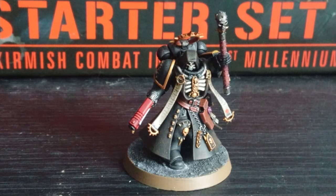So the Primaris Chaplain: he's Movement 6, Weapon Skill 2, Ballistic Skill 3, Strength 4, Toughness 4, five wounds, four attacks, Leadership 9, and his save is 3+. The Primaris Chaplain is a single model, armed with a Crozius Arcanum, Absolvor bolt pistol, frag grenades, and krak grenades. His abilities are And They Shall Know No Fear, and Litanies of Hate — you can re-roll failed hit rolls in the fight phase for friendly Chapter units within 6 inches.